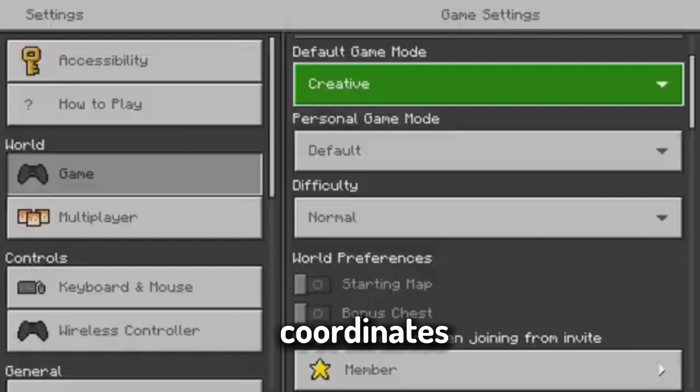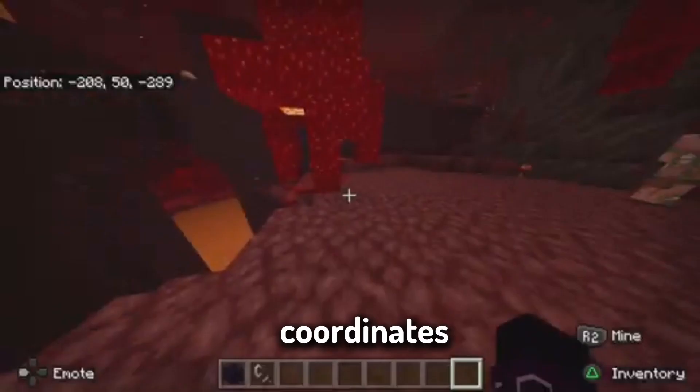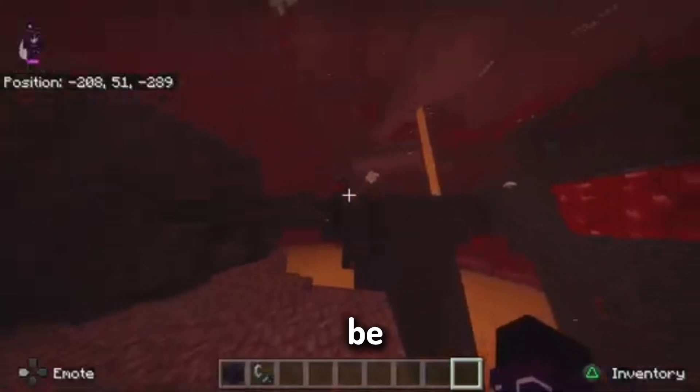It gave us coordinates. Now if you don't know how to turn on coordinates to actually see where you're going, pause your game, go to settings, scroll down, and you'll see 'Show Coordinates.' Now you can see the exact coordinates where it said the Nether fortress would be.